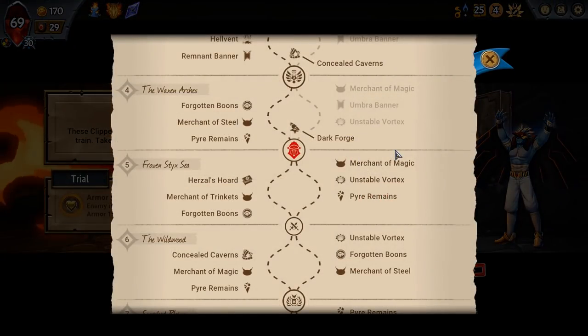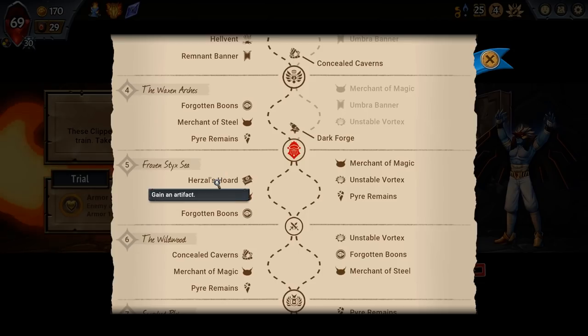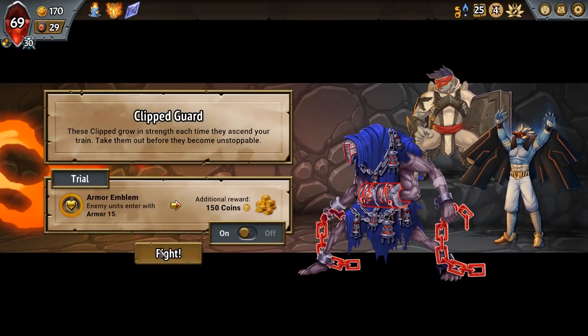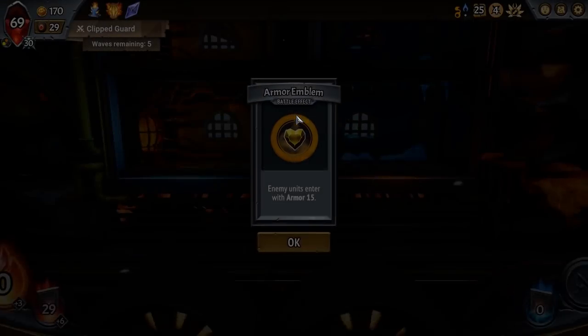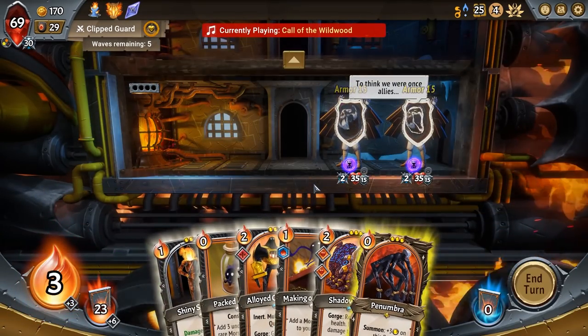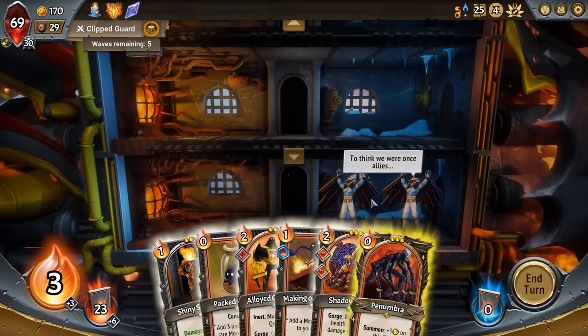Got one more fight after this with the Merchant Trinkets, Horsal's Horde, and Forgotten Boons. I want to go into that with as much money as possible. Especially with the Quick on the Construct — I'm very, very confident we can do this.